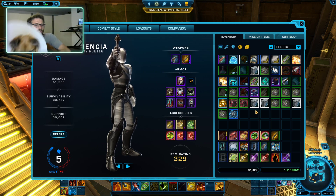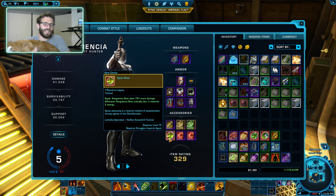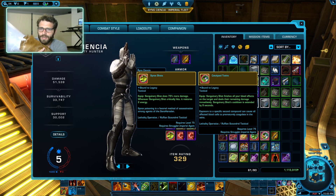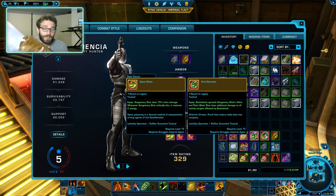For your tactical, we're going to be using the Sinox Shots tactical here. It's just extra free damage on a Sanguinary Shot, which is very, very nice. There are some other options. For example, if you want to be a hardcore memer, you can use Catalyzed Toxin, which is going to proc all of your dots on the target at once every time you use your Sanguinary Shot. It's more of a meme than anything else - I wouldn't really recommend using it, but it's fun.